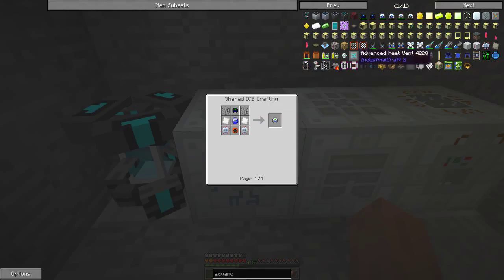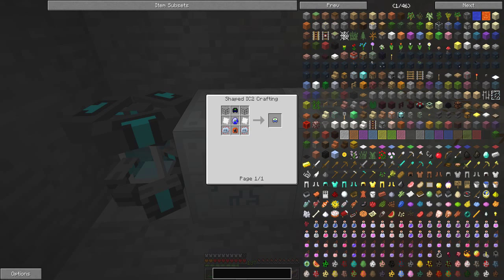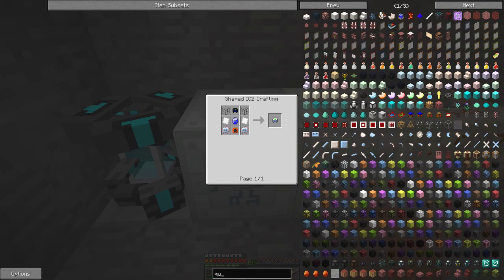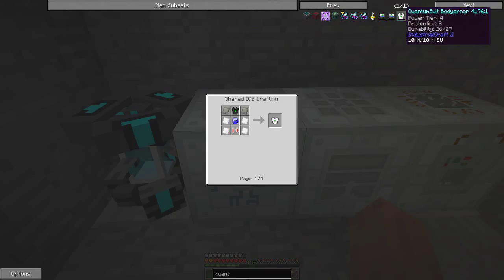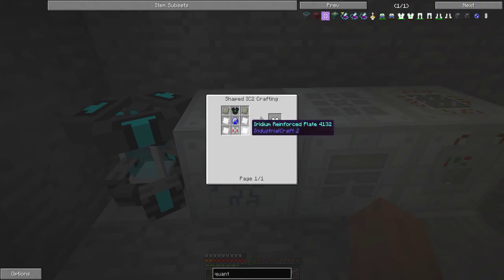Let's get back to this — the quantum suit armor. Quantum suits require, if you want any of them, a lot of energy. Here we've got the helmet and body armor, and when you wear this you get 10 armor points. You also need a lot of iridium plates for that. The rest is really straightforward — we've already got the nano suit, advanced alloys, electric jetpack, no problem.